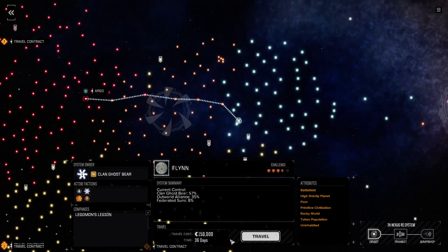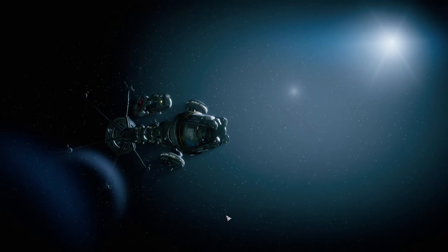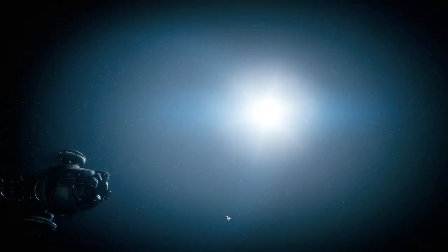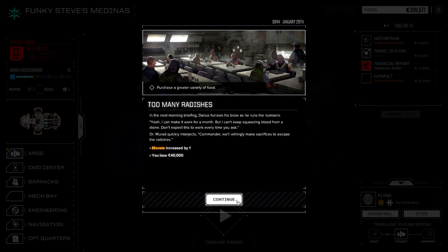Let's check the star map — I'm going to follow it and I'll see you when we get there. Calculating force now, Commander. All right guys, here we are in system. We should have a few things back. We're going to purchase a greater variety of food, because we could always use a plus one morale when we're in clan space.